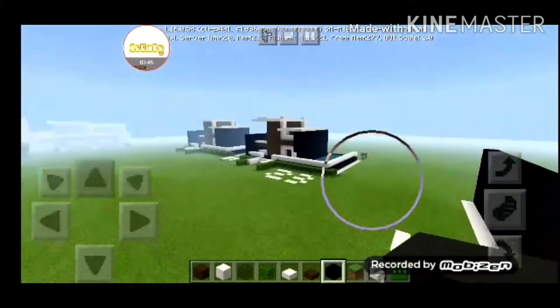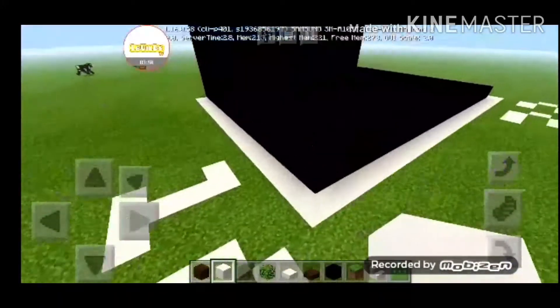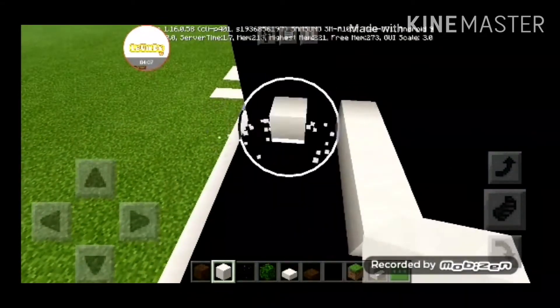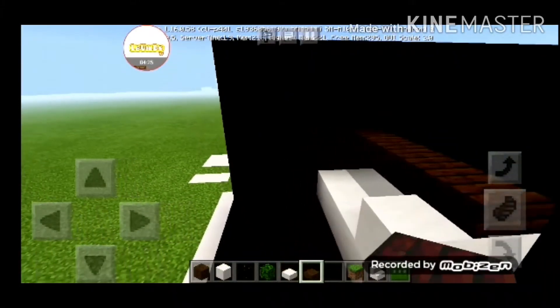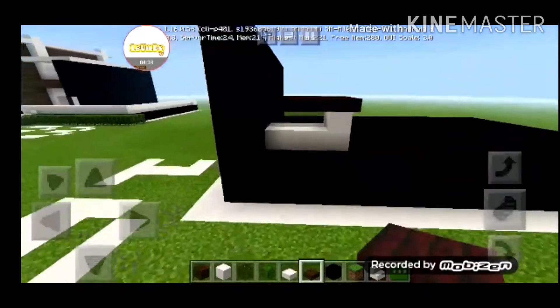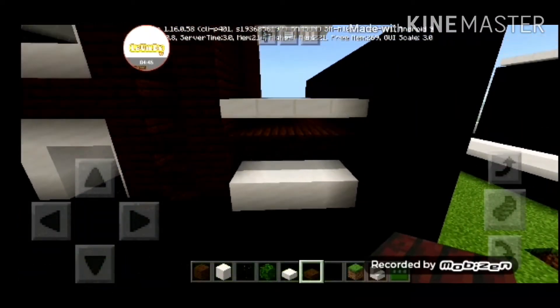The next step is the first room. Jump one, two, three blocks from there, then create four blocks like that. Jump one, two, three blocks from there, then one, two, three, four. Since I've built this house about three times, I know what I'm going to do. Place this glass like this, break the block that's not needed on the inside, place your slab like this, and make them overlay like this.